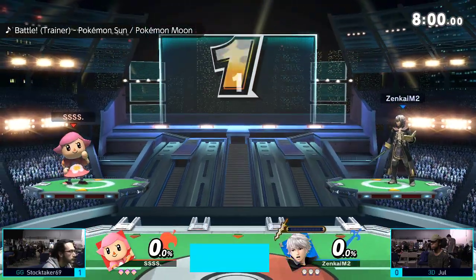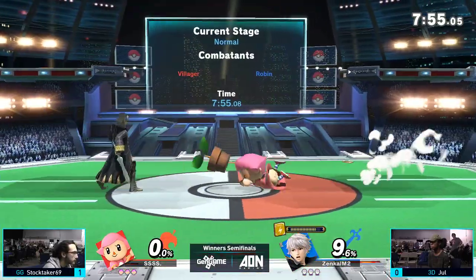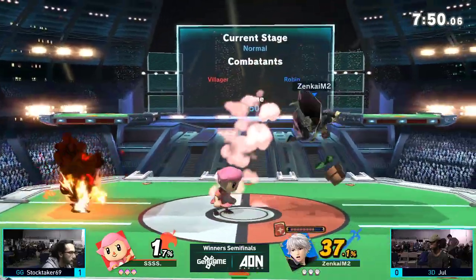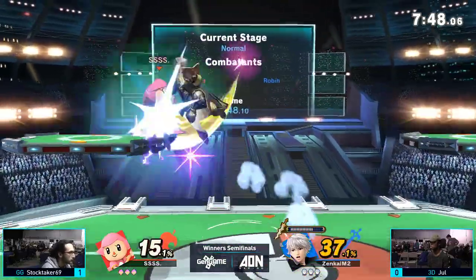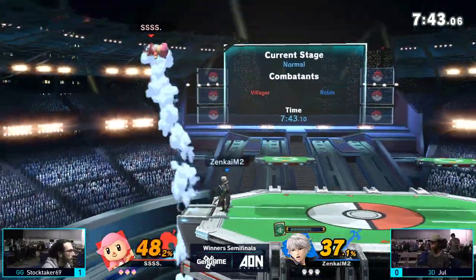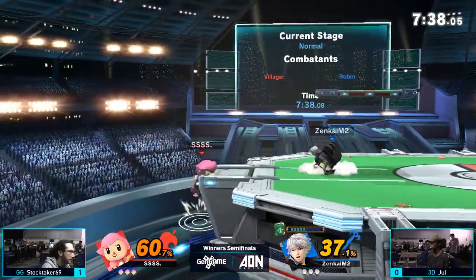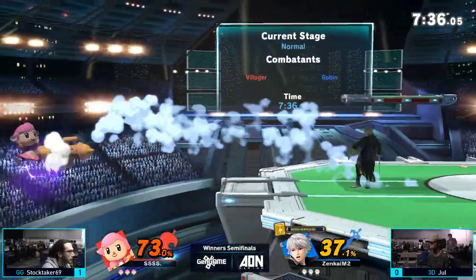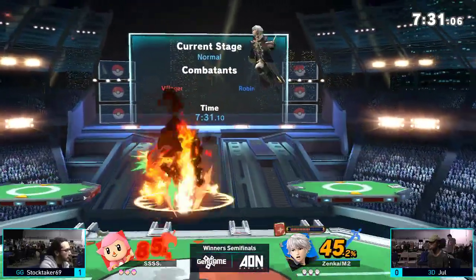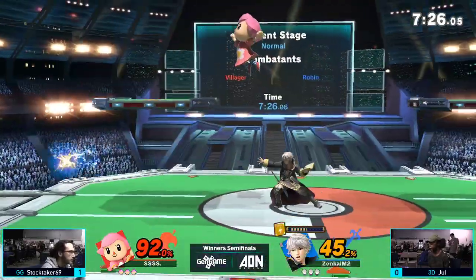We're going back to PS2 — this is Jewel's counterpick, but Stocktaker has the momentum up 1-0. I'm playing theory fighter right now — I really want to break this down. What is this matchup? What a great spot dodge coming out from Jewel. He's going to get the jab combo to push Stocktaker off stage, going for that edge guard. Not going to work out, but he continues to keep that stage control, which is exactly what he needs to build up damage against Stocktaker.